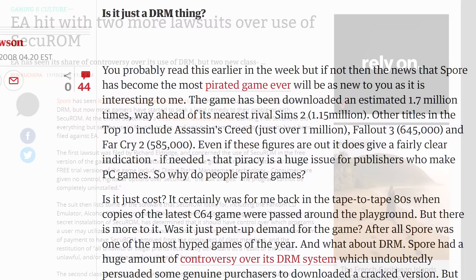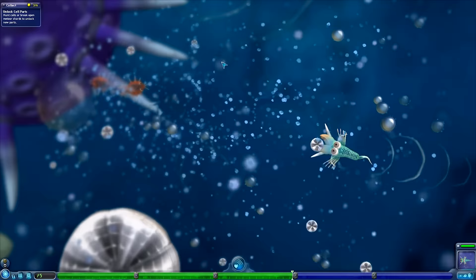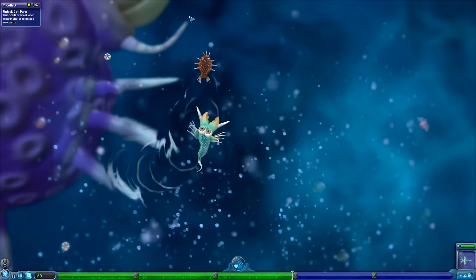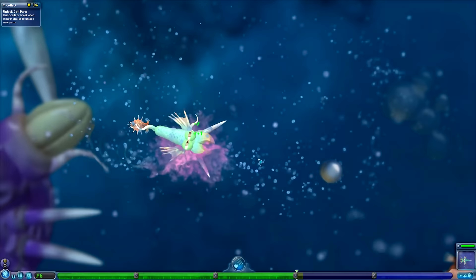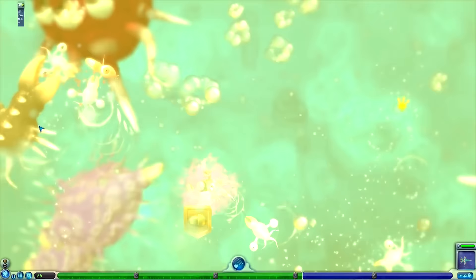In the end, the DRM was cracked and Spore ended up as one of the most pirated PC games to date. Within the first week of release, it was already downloaded over half a million times on torrent sites. Maxis developer Chris Harris labeled SecureROM on Spore a totally avoidable disaster. EA had learned their lesson from the whole situation and began selling the game with the SecureROM completely removed. But four months after the release of a game is a lifetime, and sales by this point had slowed down to a trickle. The DRM completely killed off the game. It never stood a chance.